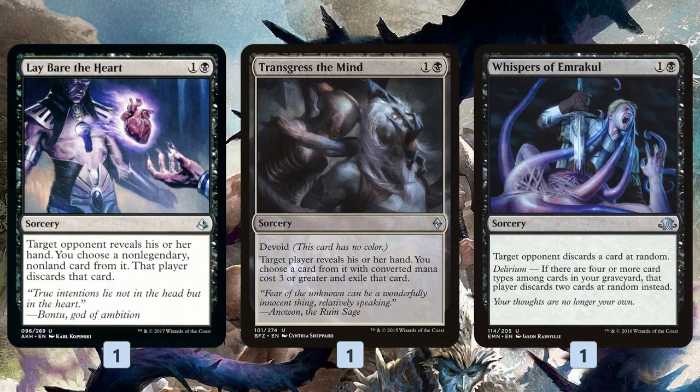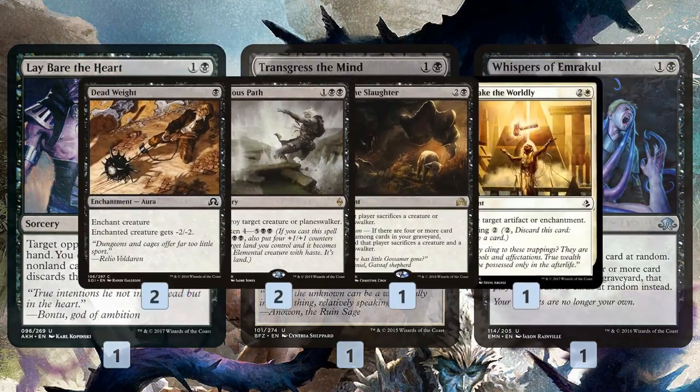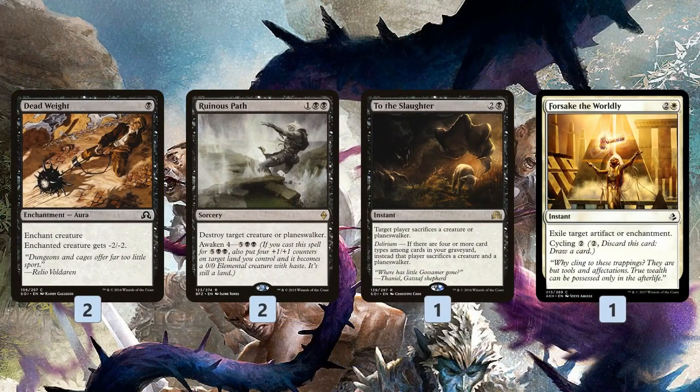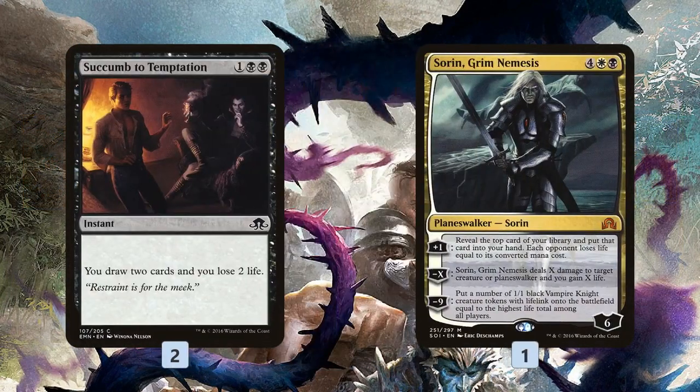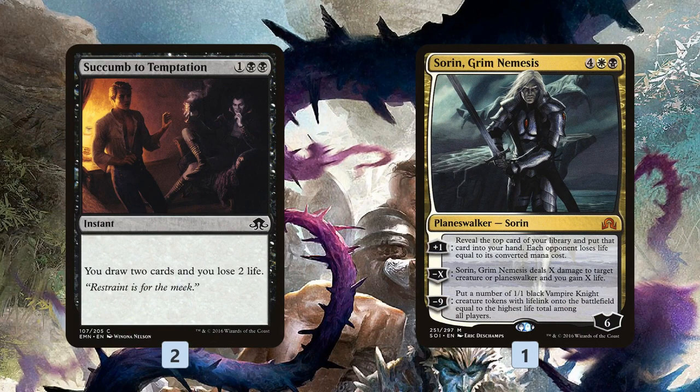As for the sideboard, we get a bunch of different discard — one each of Lay Bare the Heart, Transgress the Mind, and Whispers of Emrakul. Then a bunch of removal: Deadweight for early games, Ruinous Path for Planeswalkers, To the Slaughter for Planeswalkers or creatures, and Forsake the Worldly to get rid of artifacts. Flaying Tendrils and Fumigate give us more wraths. Succumb to Temptation gives us a way to draw cards, and Sorin is super good in controlling matchups. These are the cards we bring in against Blue-Red Control to help us go long and win a long attrition matchup.